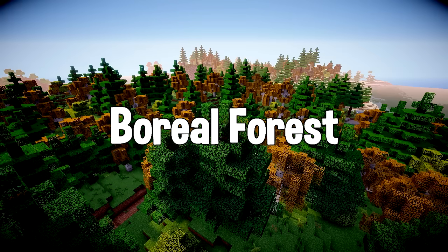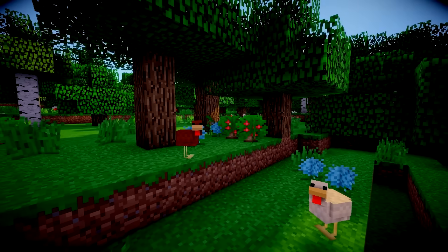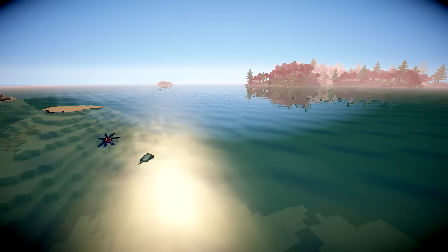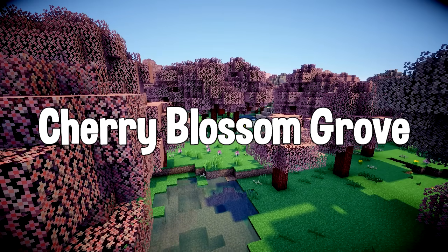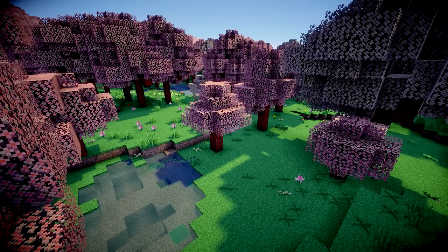How about the boreal forest? Nope, too many trees. How about a regular forest? No, too many chickens. How about the ocean? That has a lot of space. But it's all so hideous and boring and there's no land - I need land. How about the cherry blossom grove? Pink leaves - it's a sign. Yes, we will build our house here.